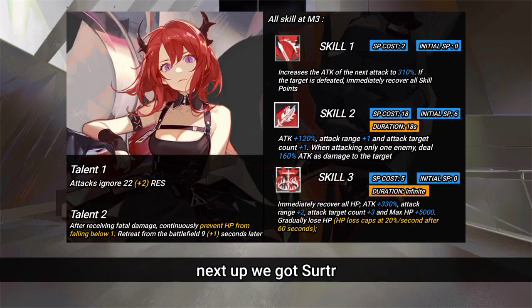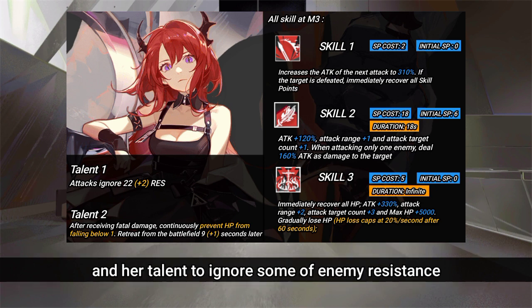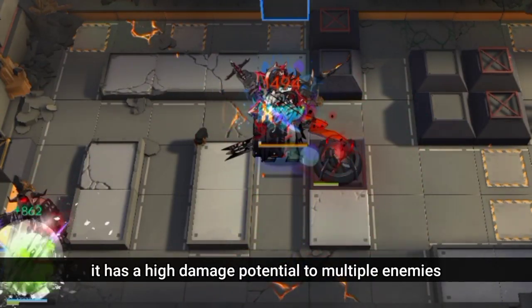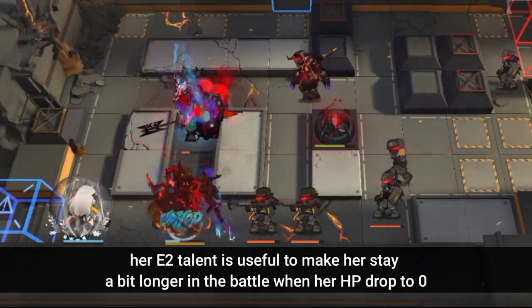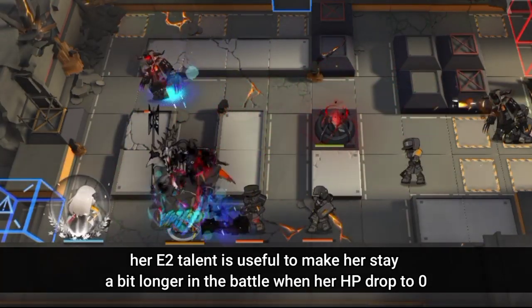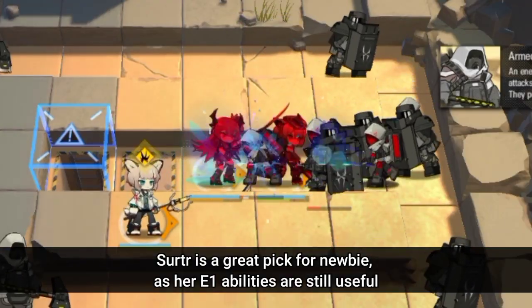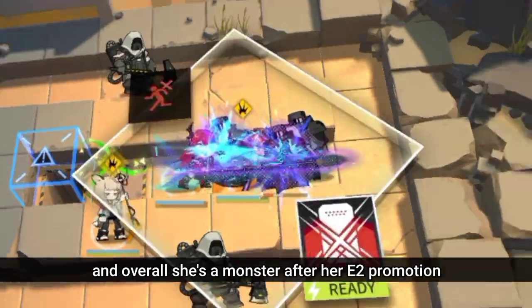Next up we got Serpa. Serpa is a very awesome arts guard, thanks to her big arts damage from her skills and her talent to ignore some enemy resistance. Serpa's main skill is her Skill 3, which has high damage potential against multiple enemies and is definitely a boss-killer skill. Her E2 talent is useful to keep her in battle a bit longer when her HP drops to 0. Serpa is a great pick for newbies as her E1 abilities are still useful, and overall she's a monster after her E2 promotion.